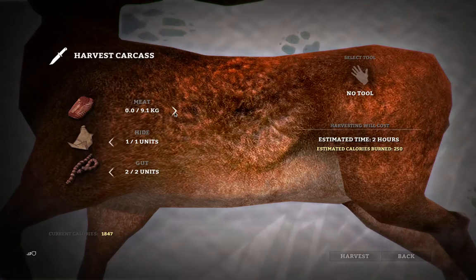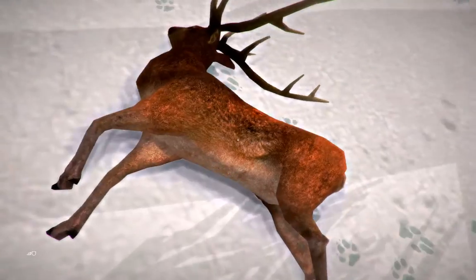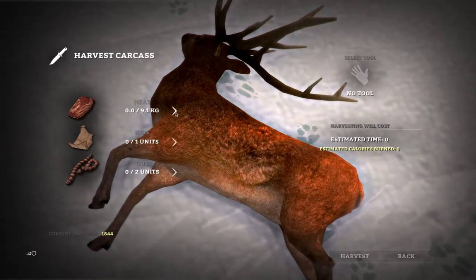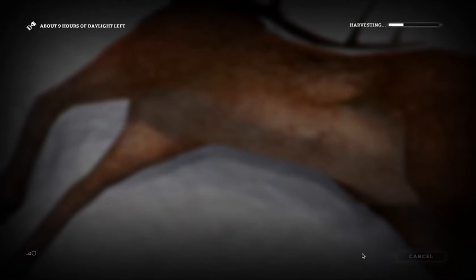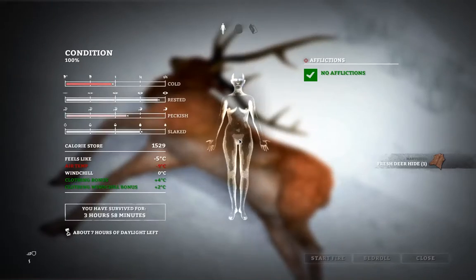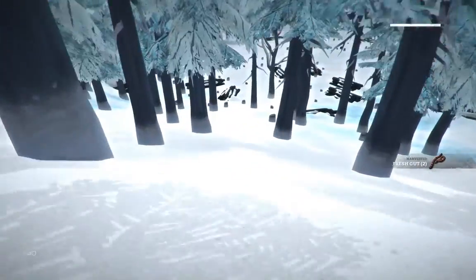I've got no tools, so it will take me some time. Let's start — let's get some meat. That's going to take me two and a half hours and give me 300 calories, but I'll be significantly colder after this has happened. I won't hang around there any longer — I'll leg it down the hill.